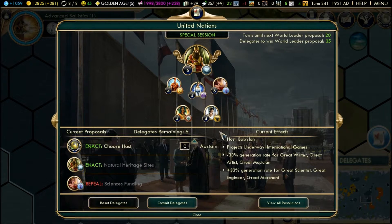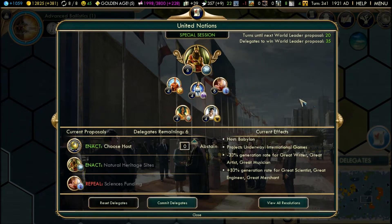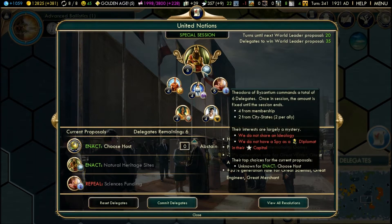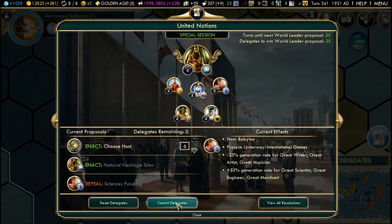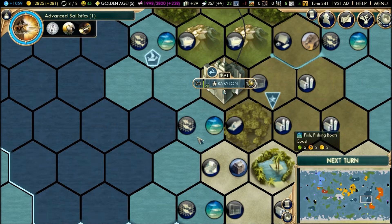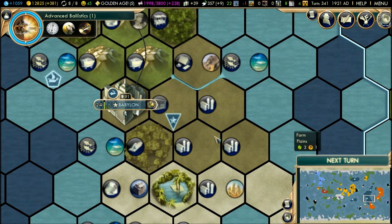Let's see now — choose the host. We have six delegates from Byzantium and six from us — let's just vote for us. Commit the delegates. That's going to be it — if you guys can see this part I hope you can. We're going to finish this game. I hope you guys enjoyed, and I'll see you guys next time!